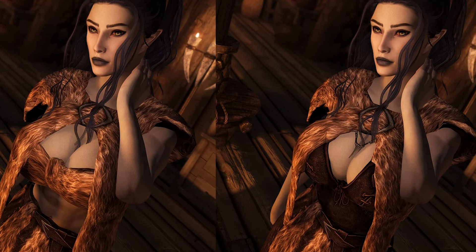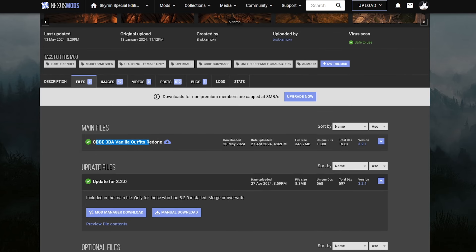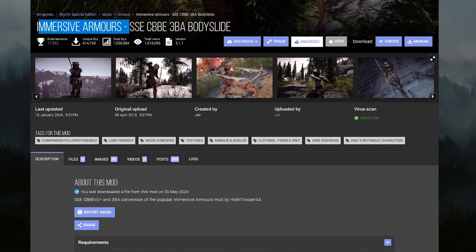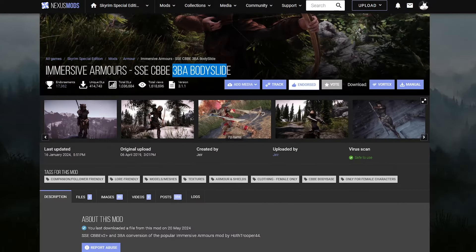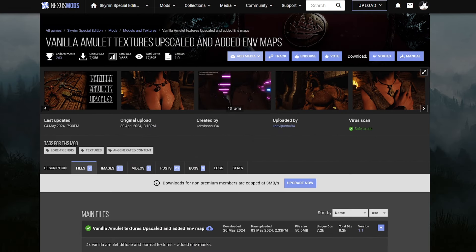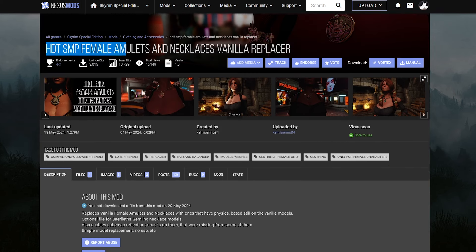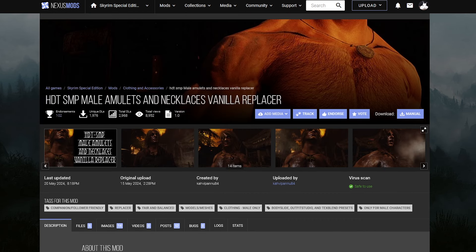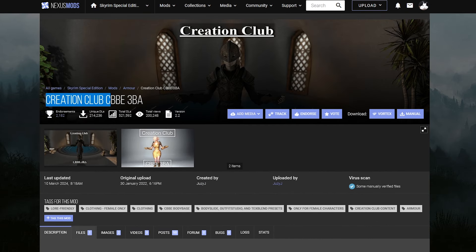A bunch of mods you're going to grab: the CBBE Vanilla Outfits Redone, which grabs all of the vanilla outfits we just enhanced, adds physics, and makes them work for our body mod. Grab only the main file. Also go to Immersive Armors, which we installed previously, and grab the 3BA BodySlide file so that Immersive Armors works with the 3BA body. The next three mods improve textures and make amulets and necklaces work with 3BA. Grab the Vanilla Amulet Textures main file, then HDT SMP Female Amulets which adds physics to amulets, and lastly a mod that adds physics for male character amulets.